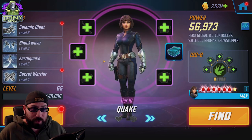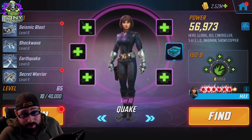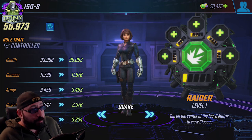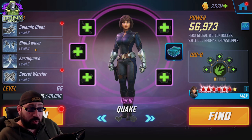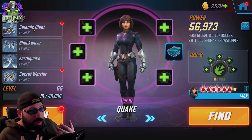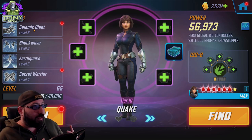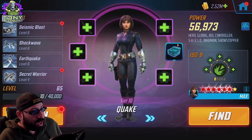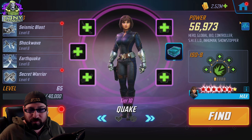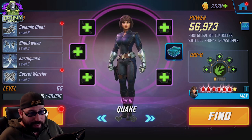Next we have Quake. Quake also sucks — we're waiting on the rest of the Inhumans: the good ones like Medusa, Gorgon, Triton, Maximus the Mad — literally any of them. But for now we've got to use Quake, and she works okay. The biggest thing is what ISO to use. I have her on Raider. The main reason is that her basic, Earthquake, and Shockwave all hit multiple targets. Shockwave is a chain, Seismic Blast hits multiple characters at once via adjacency, and Earthquake hits everybody. Lean into the multi-attack and try to get those Raider crits.